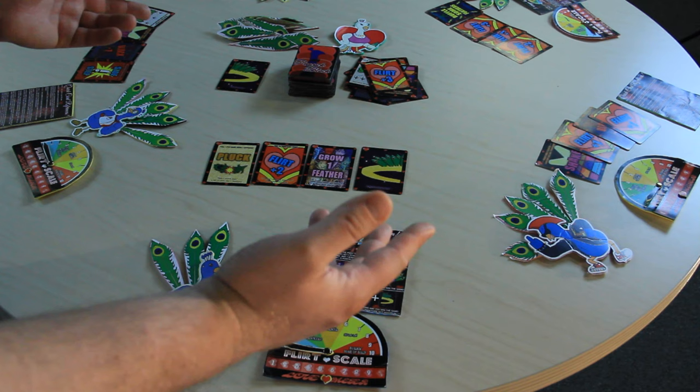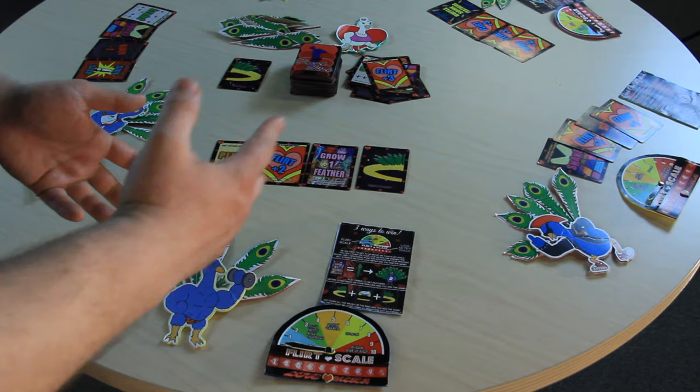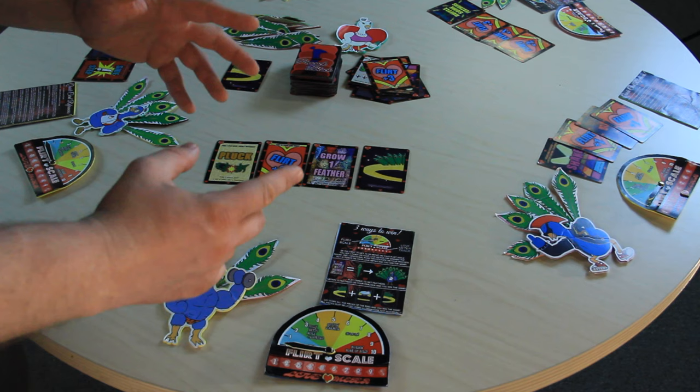What's up everybody? This is Mark Miller from Itchy Bond Games and this is our game Peacock Block. This is a how-to-play video. We have the cards open-faced to show play and everything that is on the board here.